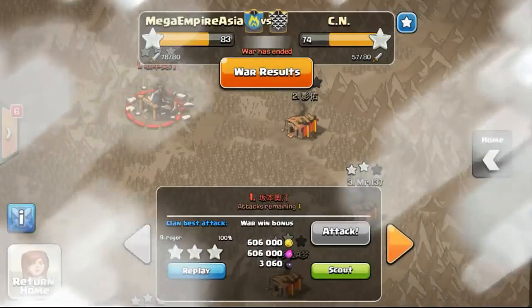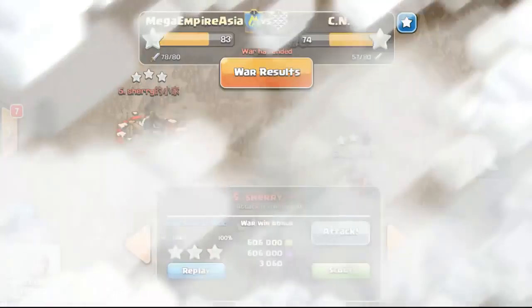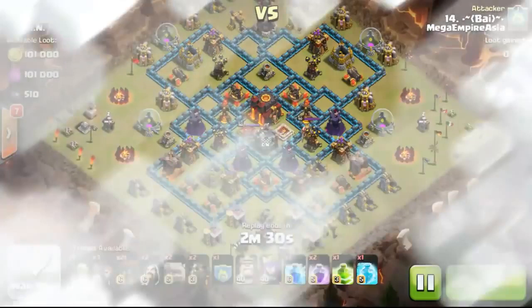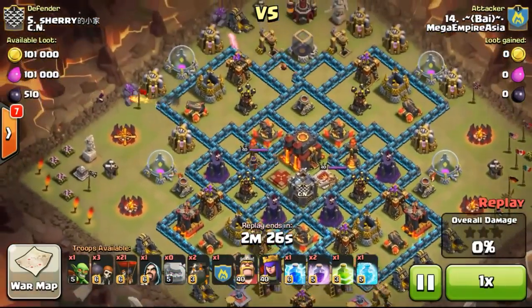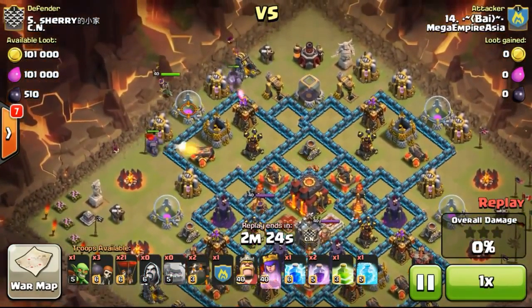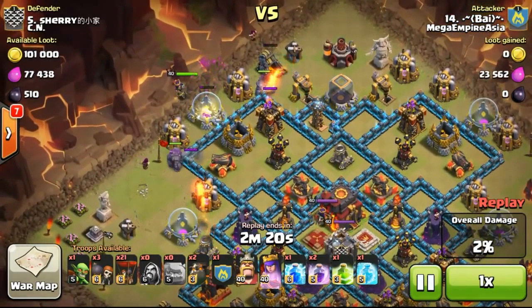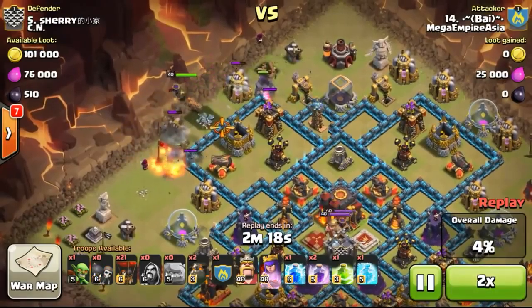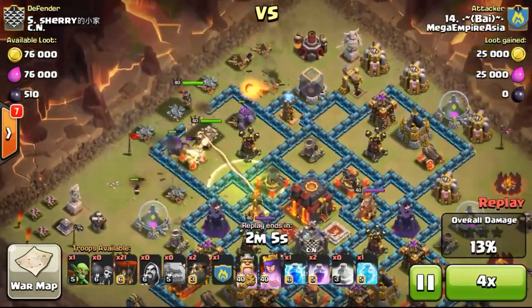We proceed to the second attack, on the 5th base, done by Pai. He's a really good attacker who usually gets a lot of 3 stars, but he has been a little inactive for the past few days. Now he's gotten back to clan war. As you can see, he's also using a similar strategy to Roger — 2 golems and 2 lava hounds.